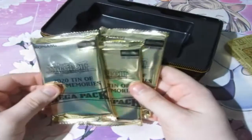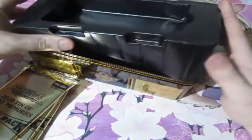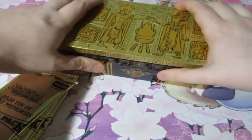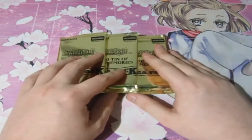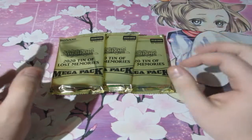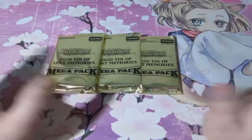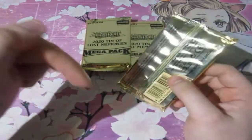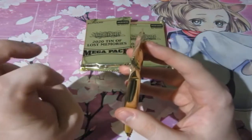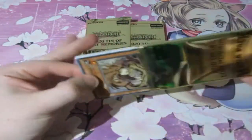We have ourselves three first edition Mega Packs in a fool's gold color. Like you guys know, always check inside old or new tins, because you do not know what could be hiding underneath. Some factory people can slip in an extra pack, and it has happened before on some YouTube channels. But anyhow, we've got three packs. You always do guarantee holographic rares and secrets, but hopefully we can get some very expensive secrets. I'll put a price down here showing the minimum value of each card we pull.